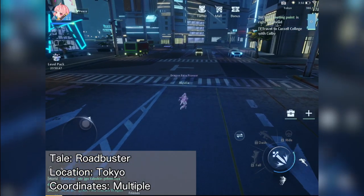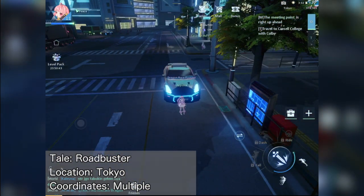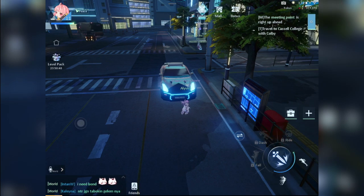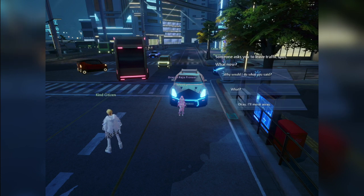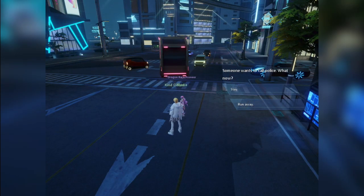Let's head on to Tokyo. Find a busy street with lots of moving cars then stand in front of one of them to cause a traffic jam. Just stand there for a short while until an NPC appears. Reply with 'Why would I do what you said,' then choose to stay, and you'll complete the Roadbuster anecdote.